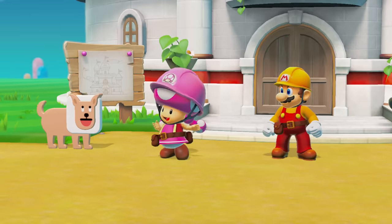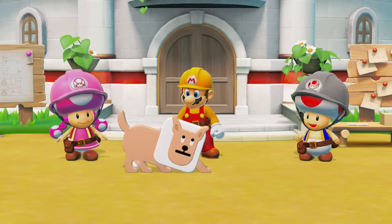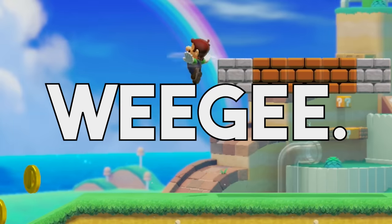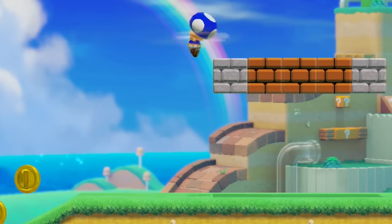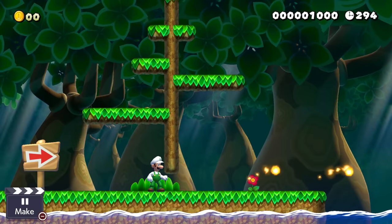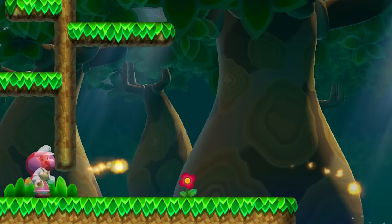Luckily for us, there is this one thing they decided to patch globally, which gives us a chance. There is this really weird exploit in 1.0 that honestly never should have slipped through Nintendo's testing. All characters in the game — Toad, Toadette, Mario, and Luigi — are exactly the same: same jump height, same physics, same death. But there is one super tiny difference when wearing a fire flower in the New Super Mario Bros. U style: different characters shoot fireballs at a slightly different height.